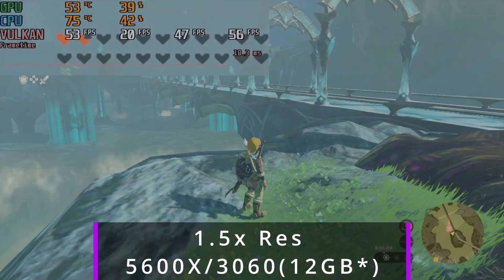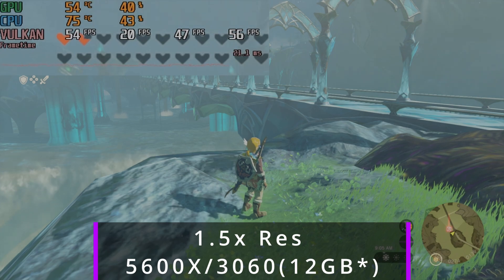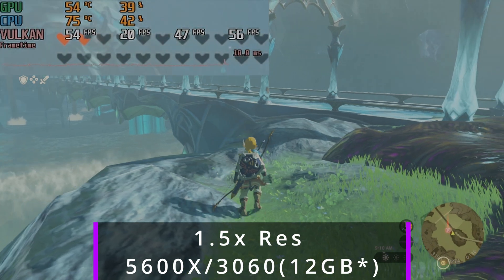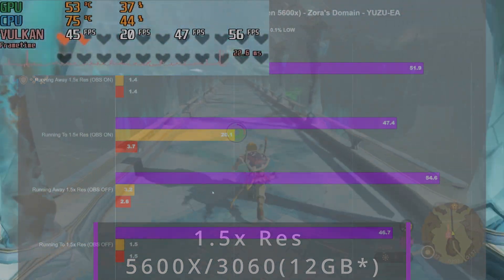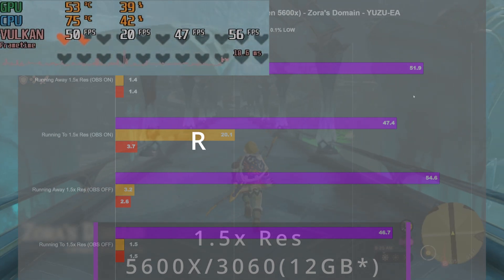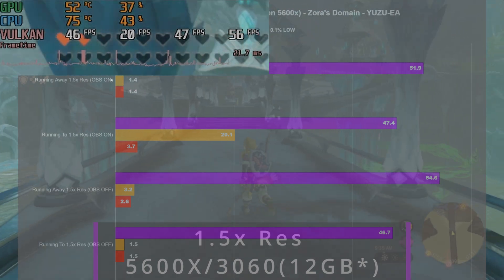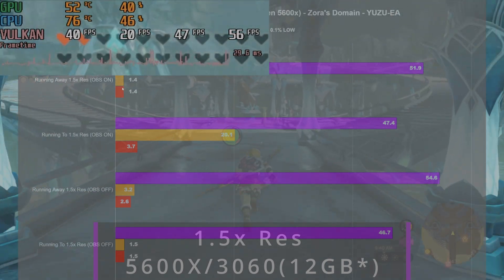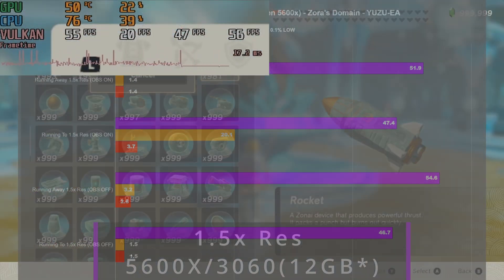People were asking to test heavier areas — someone suggested Zora's Domain, where there's more water and heavier rendering. I was doing video capture through OBS, so I was benchmarking with OBS running. Running away from Zora's Domain we got a 51.9 FPS average, and running toward Zora's Domain we got a 47.4 FPS average. The 1% lows looked odd — both came in at 1.4 — so I'm not sure how accurate those benchmark results are. You can look at the footage and tell me how it looks.